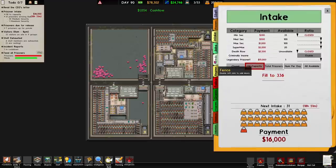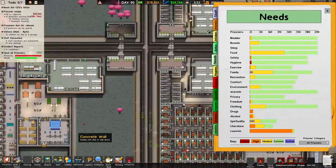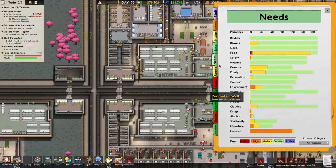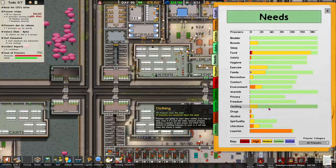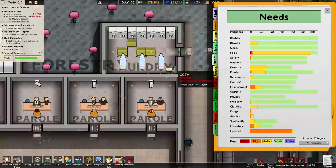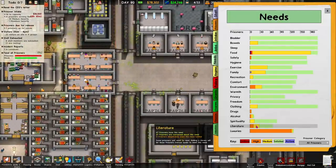How are we doing on the reports? That's actually really good. Luxuries is still a problem — I did a little bit of searching, people are saying just some contraband. Hygiene is pretty low — I don't know why, because everybody gets a shower. Oh, that was another thing I had to fix — there, it's fixed immediately. Warmth, privacy, freedom are all up there. Clothing is really good now that we've built those other two laundries. Literature is one of the bigger concerns.